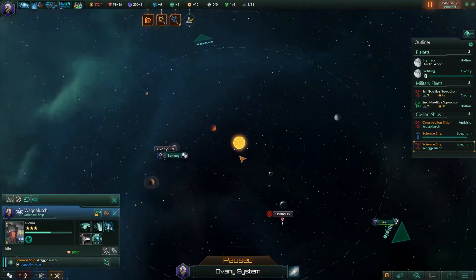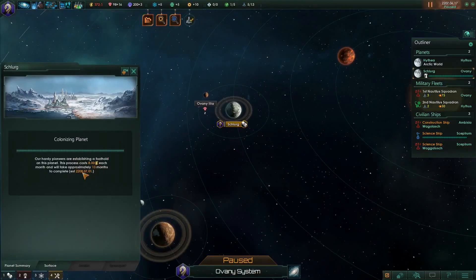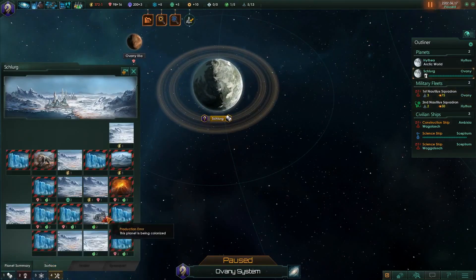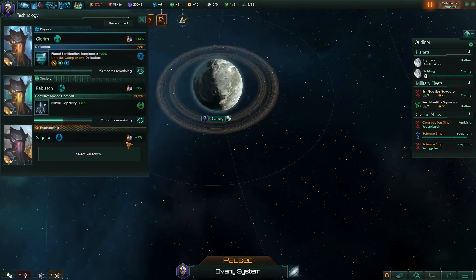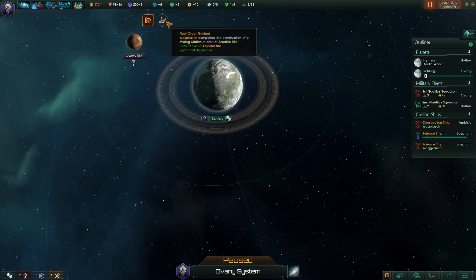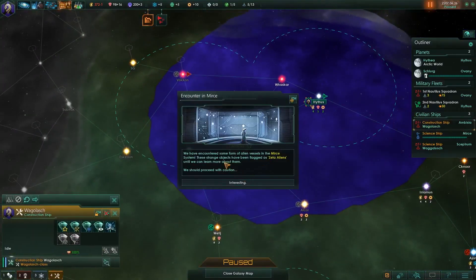Just think about that — you all just got colonized! We're actually going to be losing some substantial money here because we're going to lose 8 energy per month for 13 months. But if we look on the surface, we have this planet in the process of being colonized, so we have more research available. Point defense could be good — deflectors are probably better, so let's do that first. Then defense platform, engineering facility, mining facility, unlock spaceport 2. We're going to be losing money for a minute here. We've encountered some alien vessels in the MERS system — the strange objects have been flagged as Zeta Aliens until we can learn more.